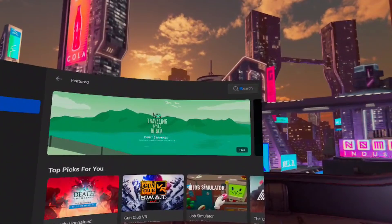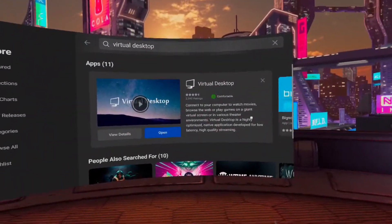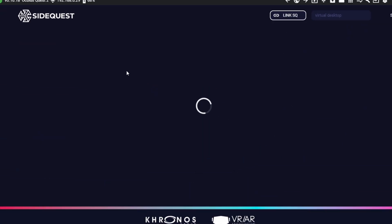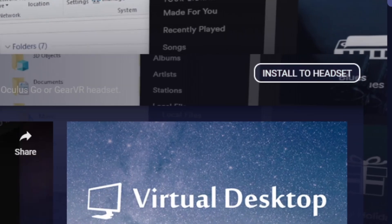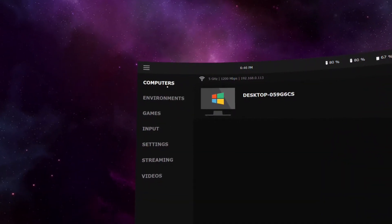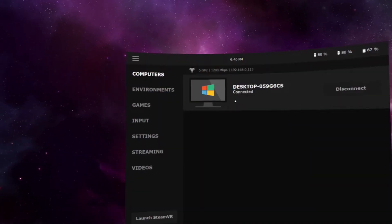Step four: buy Virtual Desktop from the Oculus Quest store — make sure you buy it from the Quest store and not the Rift or Steam store. Step five: use SideQuest to sideload a patch for Virtual Desktop. This patch will allow you to play PC VR games. If you've never sideloaded before, a video on how to use SideQuest will be in the description. Step six: make sure the Streamer app is open on your PC and that both your headset and PC are connected on the same network. Then open the Virtual Desktop app on your Quest and select your computer from the list in the Computers tab.